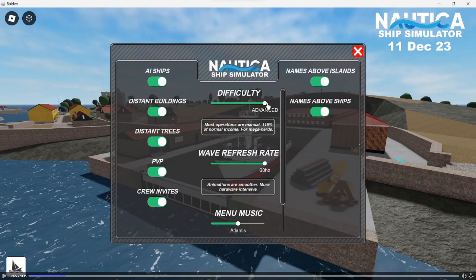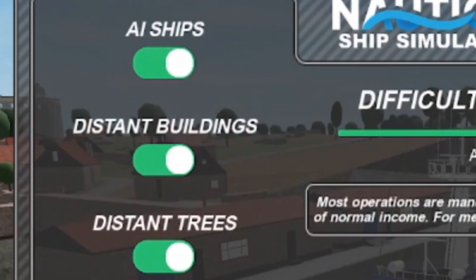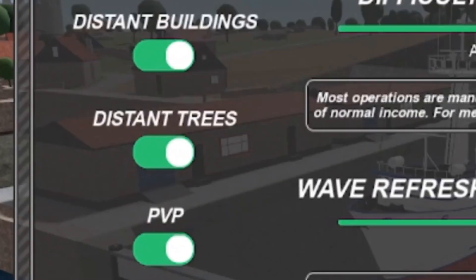Moving into the settings we can see some really cool features. First up is the AI ships option, which I'm guessing is a switch to turn AI ships on and off — the idea of AI-controlled vessels is something I think will be really cool. Just below that is a button to enable or disable distant buildings, which will probably hide far-away buildings to help with performance. The same can be said for the one below it, which hides distant trees, again to help performance.